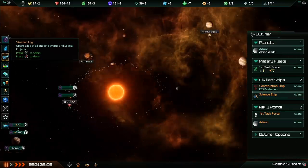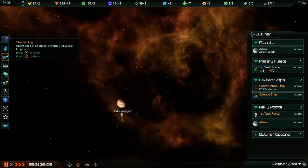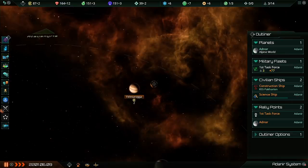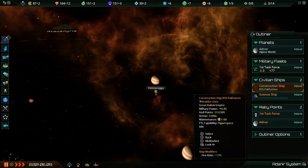Let me zoom out because we have some other places we can mine. Around this gas giant here you can see there's an energy indicator. We can go and build an energy mining station there with our construction ship to get more energy per turn. We're only making two energy per turn right now, so we might want to do something about that right away.